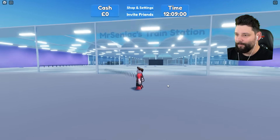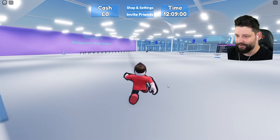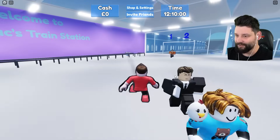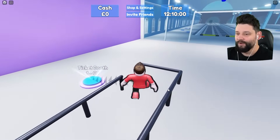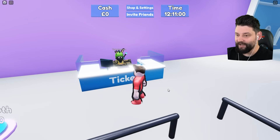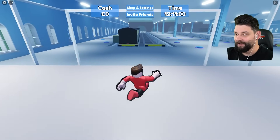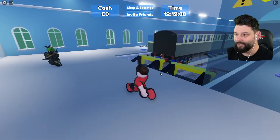We have people walking about but not much going on. This is Mr. Sidiak's train station, so we need to start buying stuff and unlocking things to build this station. We get to buy our first ticket booth so we can sell tickets for people to ride our trains. We've got trains turning up right now — that's kind of crazy. We've got to get more platforms under construction.